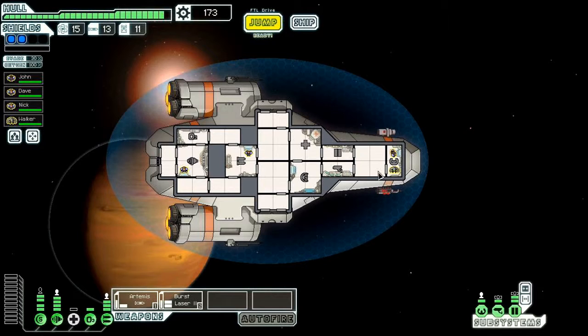He'd be great in the shields. Your top priority crew assignments should be helm, weapons, engines, and shields. Once your crew gets bigger, you can start putting them in lesser subsystems like the doors.